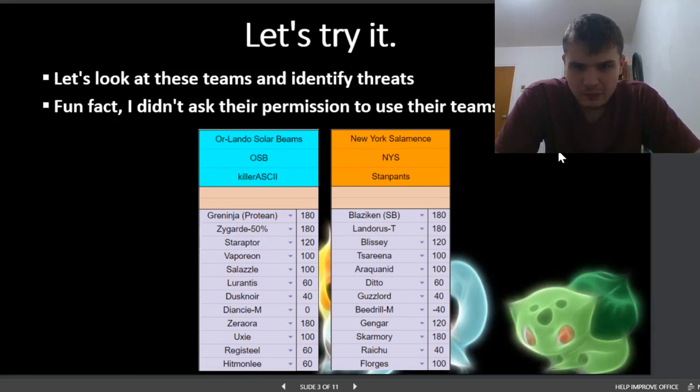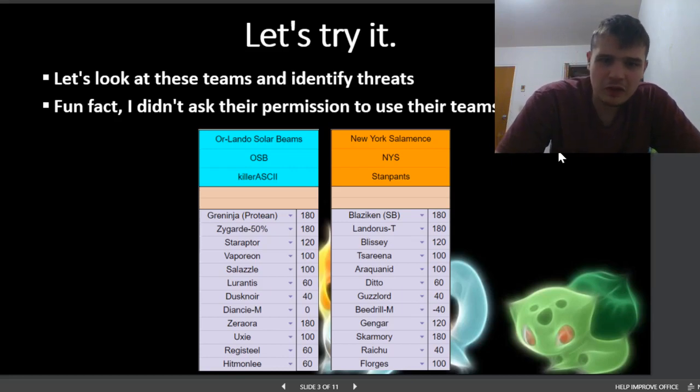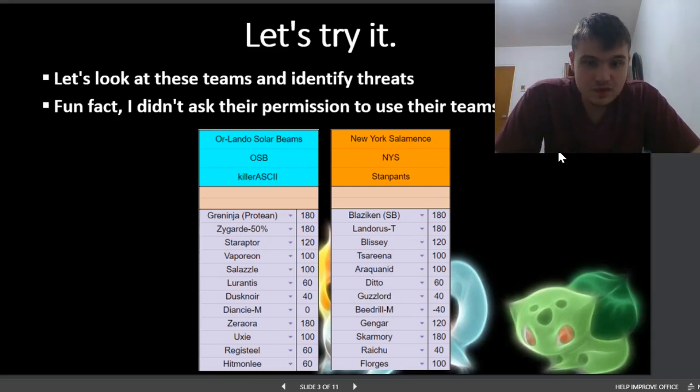Hitmonchan is also a bit of a nuisance to switch in because it has coverage for everything — Knock Off, High Jump Kick, and Poison Jab. A lot of things come down to Landorus being able to wall them, so it should get chipped down pretty early — it doesn't have any reliable recovery. Those are some of the main threats I've identified. You guys can try the same in your matchups. It's going to get easier the more you do it, and the more you play, you'll see what things are doing in certain matchups.